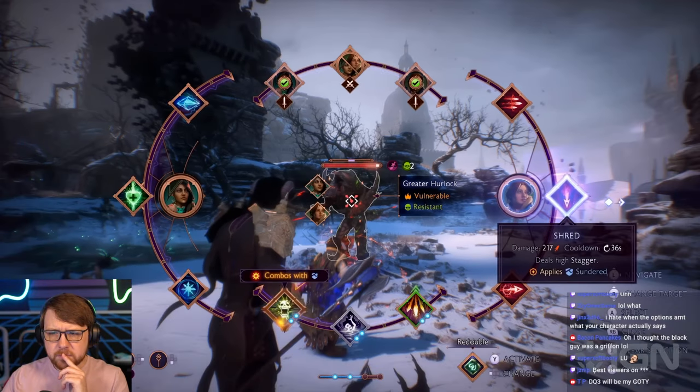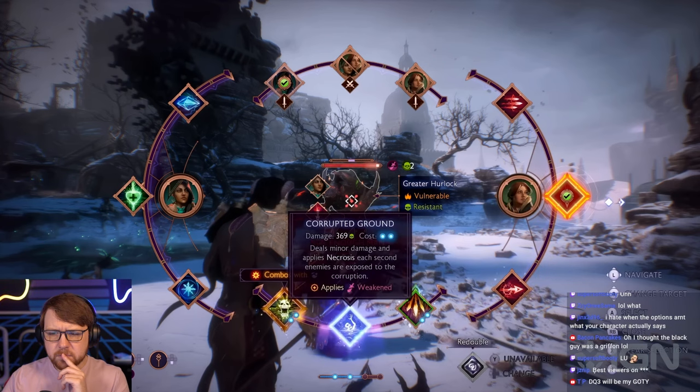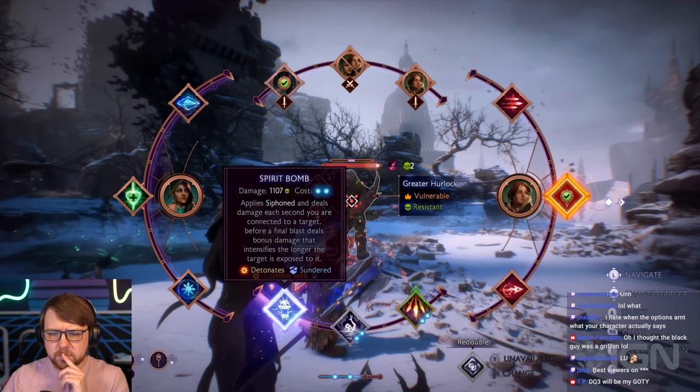In this case, Harding has a combo opportunity with shred — it's going to apply the sundered effect and deal a high amount of stagger. Now you'll notice you can combo that with Rook's ability, spirit bomb, and that's going to cause a detonation combo.